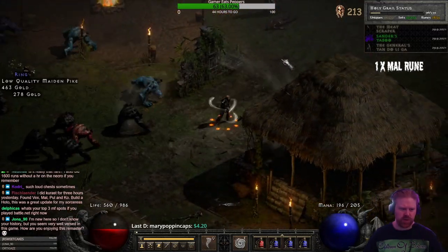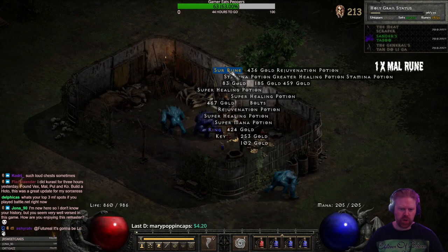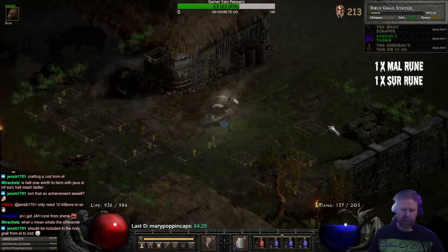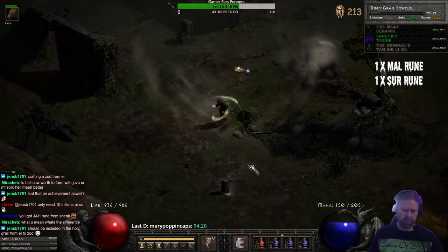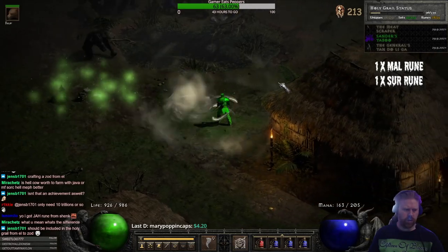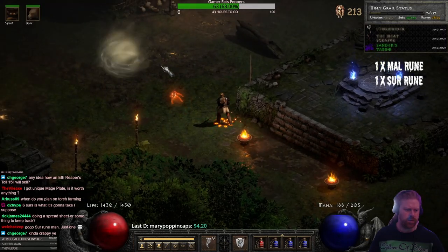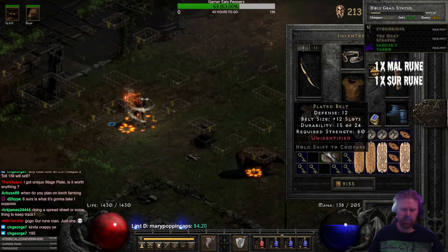Top three magic find spots — so I'm supposed to disregard runes altogether? Oh, there's the Sur rune! You should probably be playing either Chaos Sanctuary or Travincal, one of those areas. Okay, that's a new item for sure. Hey Jens, thank you for the sub. The Blade Buckle — that's a nice find.